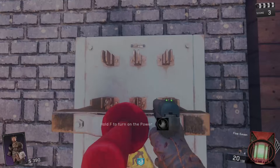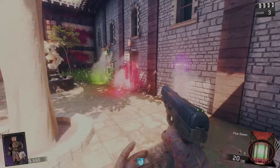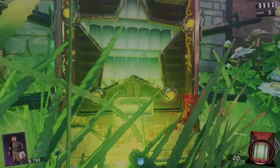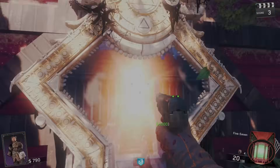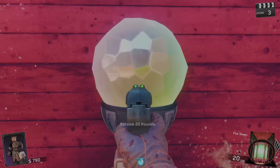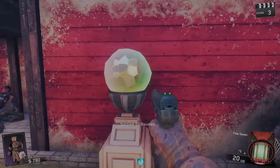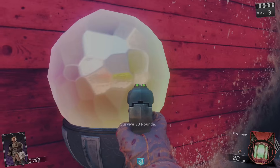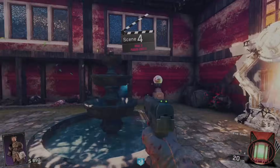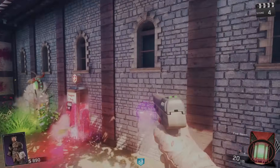I have enough for this door — let me open it and turn on the power. We've got Jug, Mule Kick — looks like the Cold War Mule Kick — and the BO4 pack-a-punch machine. There's a crystal challenge: 'Survive 20 rounds.' That shouldn't be too bad. I think there are five challenges total around the map — beat all five and that's probably how you beat the map.